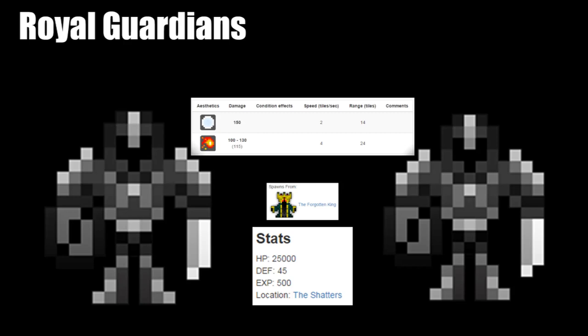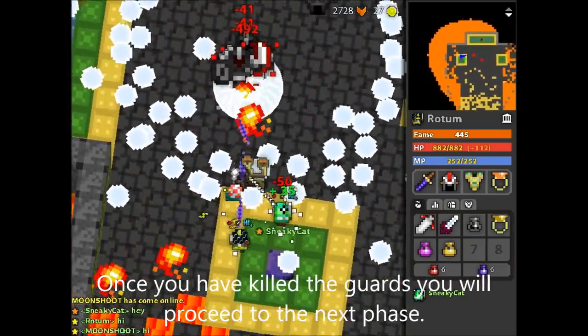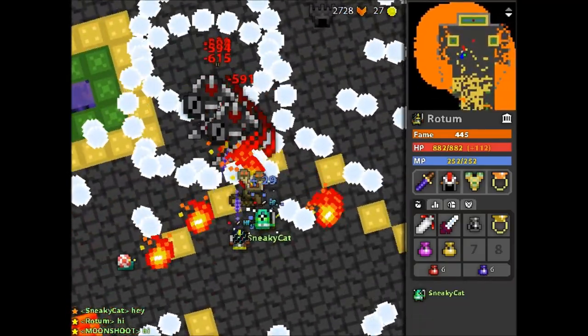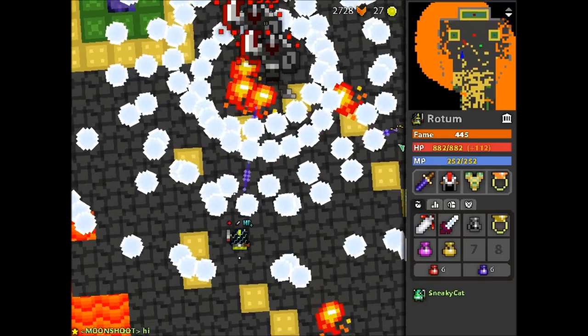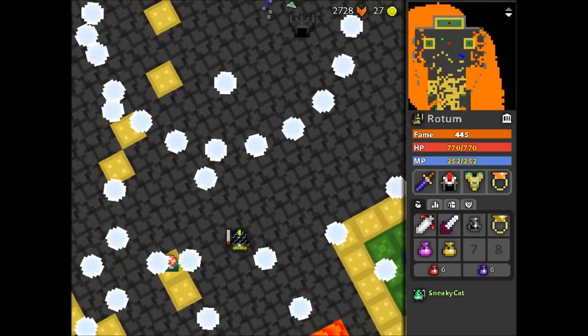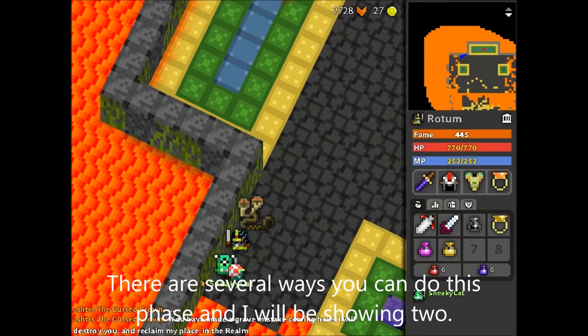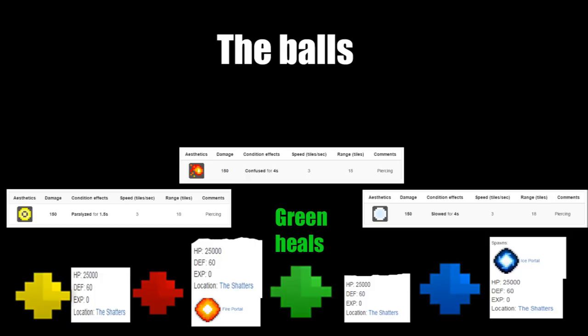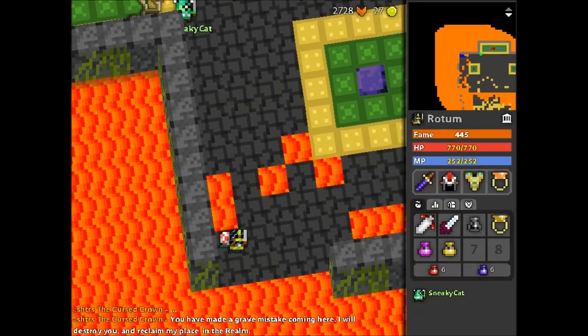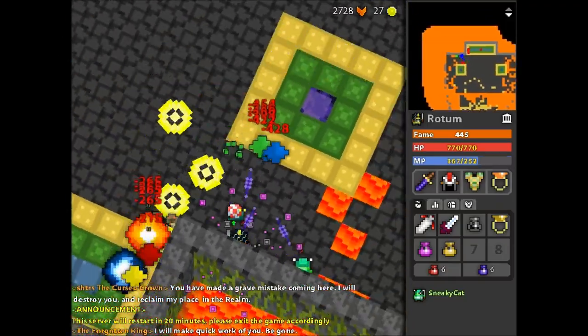The Royal Guardians have a high damage output but are very easy to dodge. They have 25,000 HP each. Once you have killed the guards you will proceed to the next phase. There are several ways you can do this phase — I will be showing you two. Stand here and some of the balls will sit out of the reach of the player — this will be at random.